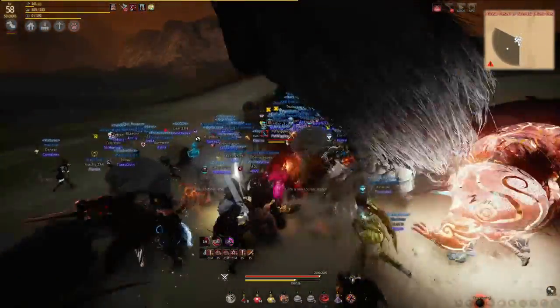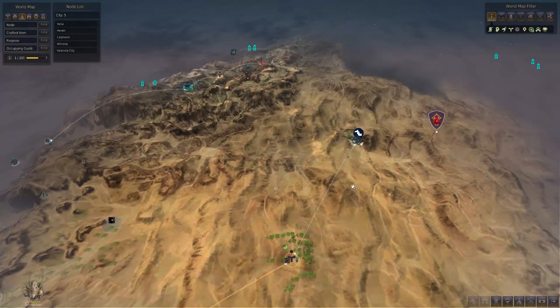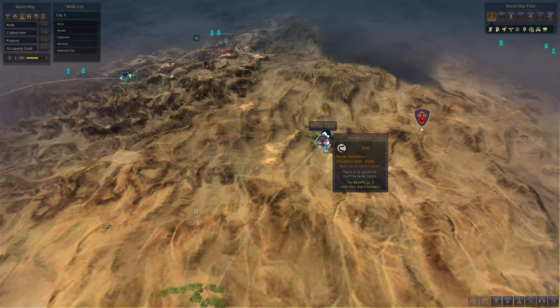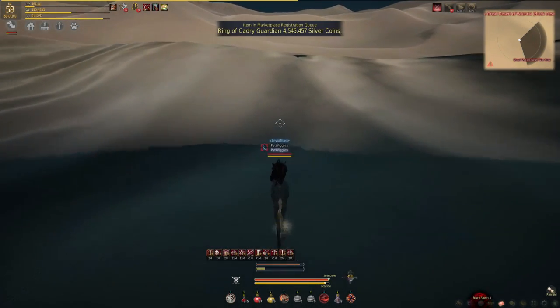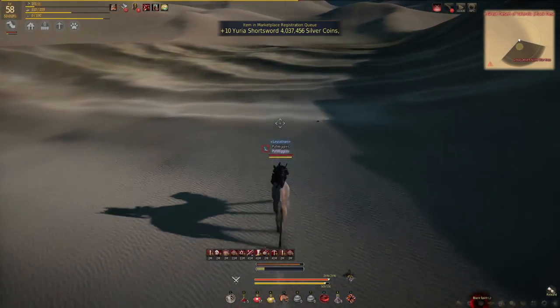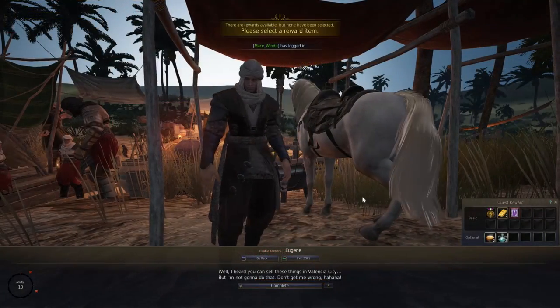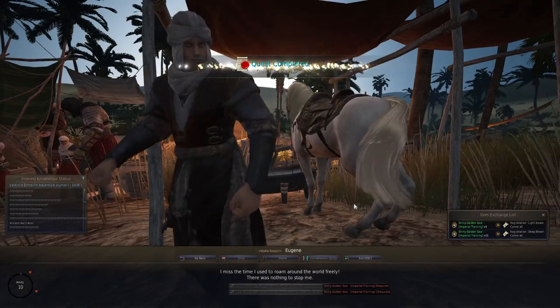In order to get knowledge on Nuvra you need to complete a short quest chain that starts in the Ibalab Oasis, located in the north of the Valencian desert. You can pick up a quest from the stable keeper who will ask you to find a book in the nearby desert. You'll need to do this three times and after that you'll receive knowledge for Nuvra. The books are fairly easy to find as they're shown on the map and appear on your mini map when you're near. If you're not happy with your knowledge you can reset it at Calpheon or with an Elixir of Oblivion, then speak to the stable keeper again and spend some energy to try for a better rank.